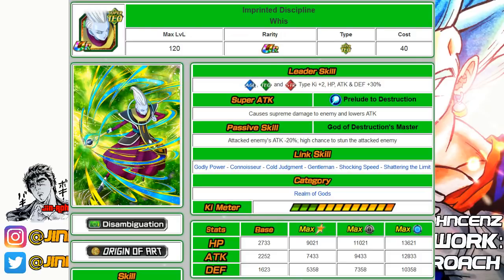Coming in at number sixteen is, in my opinion, a pretty underrated unit — the Tech Whis card. He's a great support unit for Battlefield and Super Battle Road with a high chance of stun and reduces enemies' attack by 20% as his passive. The Super Attack will also lower attack. This unit isn't necessarily for the strongest team, but for Battlefield and Super Battle Road he's very helpful. He only falls into one category: Realm of Gods.